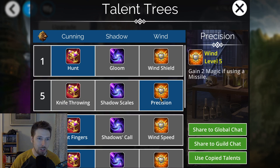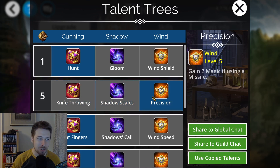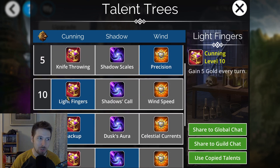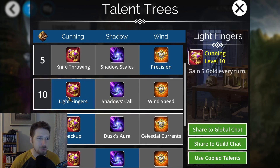In row five I just have Precision selected because there really isn't anything great there. Skeleton Key is not a dagger, and Shadow Scales doesn't matter if you're using this for the Skeleton Key team. So row five just doesn't matter what you select. In row ten, Light Fingers is going to be your best option because you're going to be using the Thief class primarily for your gold teams.